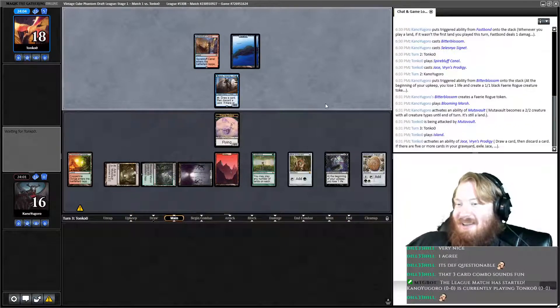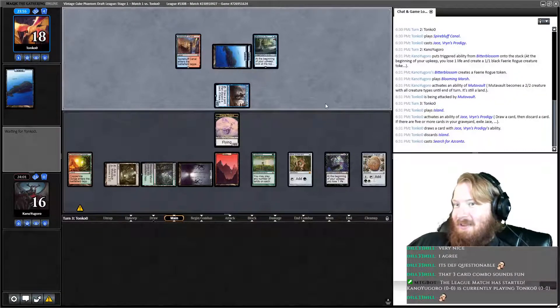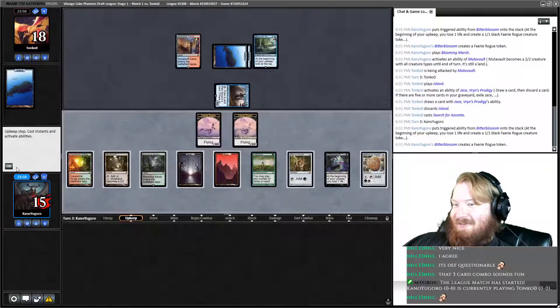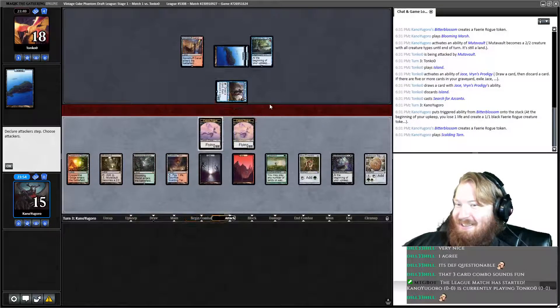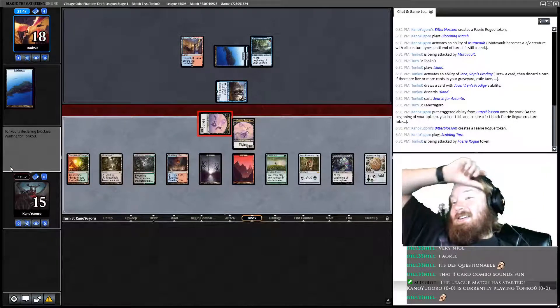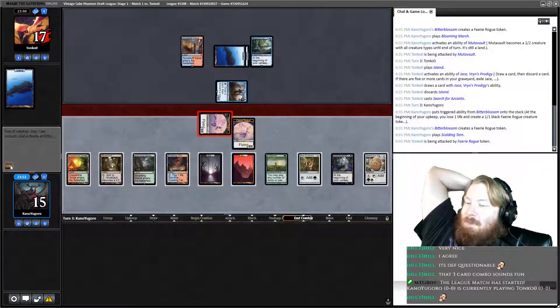Opponent plays an Island, loots discarding an island. They play Search for his count. Scalding Tarn — that thins our deck a little bit. Oh, I forgot to animate Mutavault. You know what? I'm playing around the bolt. I'm just going to say I played around the bolt.